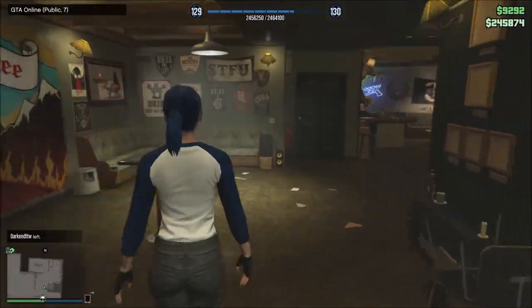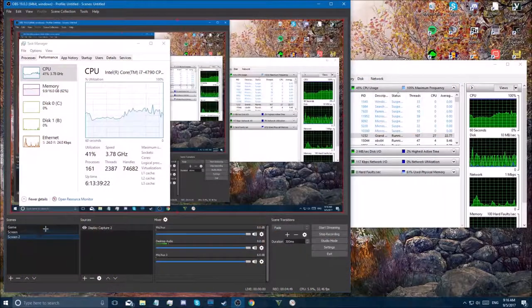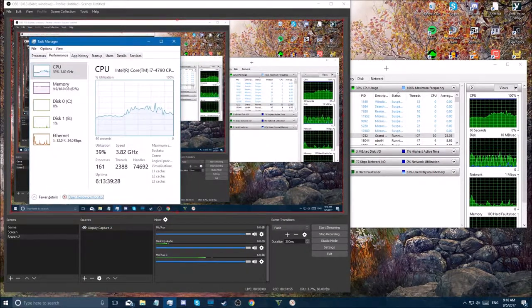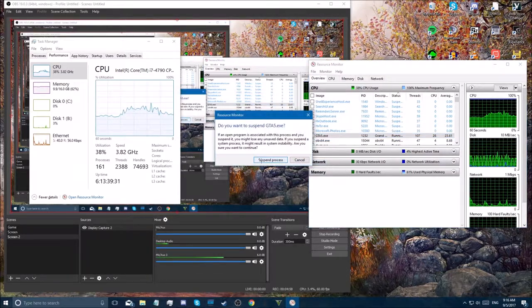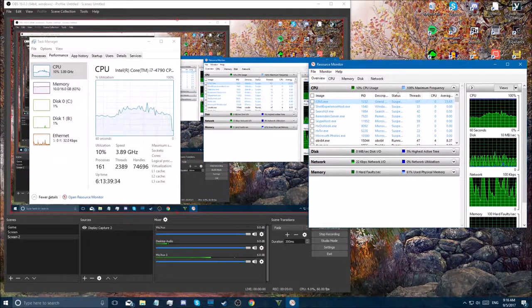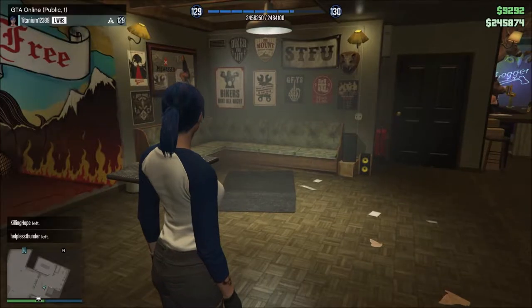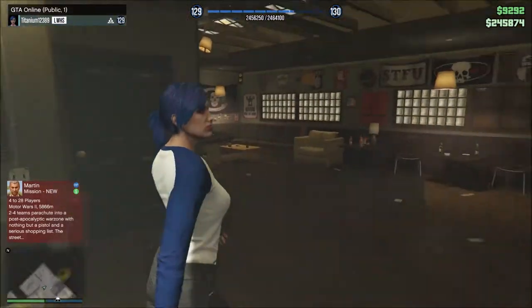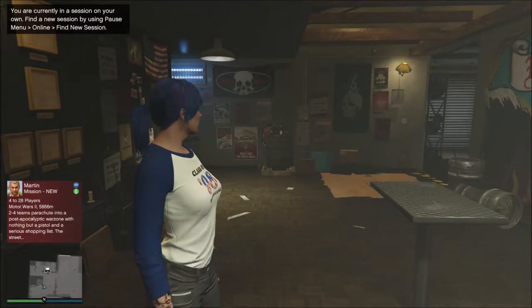So now you can see this should be a completely different group of people. I'll tab out right now again and show you guys. Swap over to Task Manager with Ctrl+Shift+Escape, open the Resource Monitor, suspend the process, wait about 7 seconds, go back, resume, then tab back in. And everyone, again, has left. Now, this is the flawless version — I've never had a problem with this version of getting into a solo public lobby.